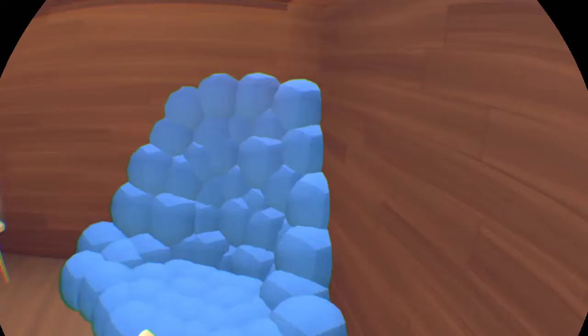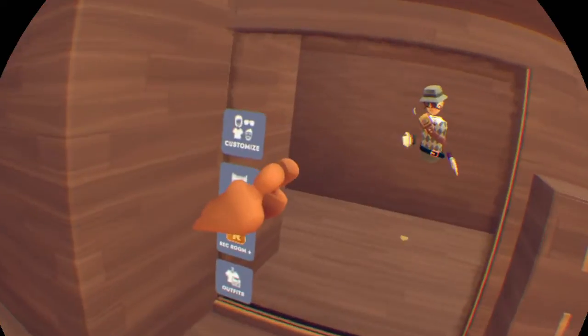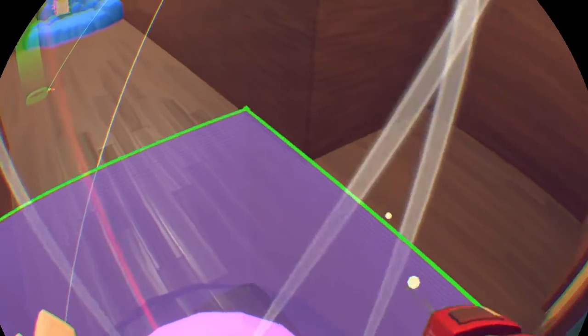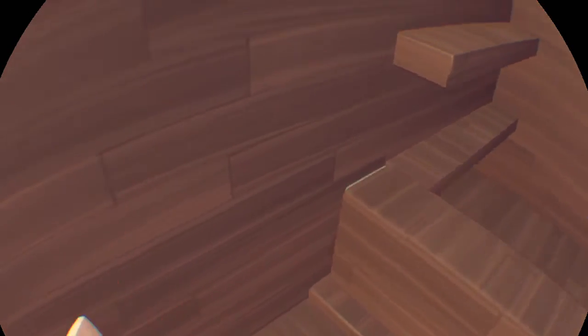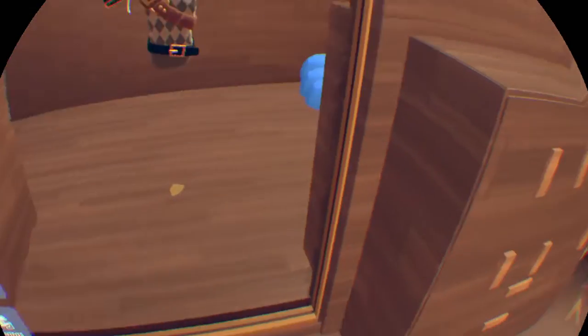Over here we have kind of a wood theme. We've got a beanbag chair right there. It's not the best, but right here we have the teleporter to go up. It teleports you up to the upstairs. I'll make this like a trophy room maybe. And then go back down. It's not that much, but I'm going to add way more in the future.